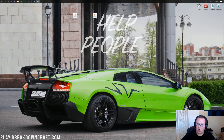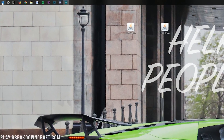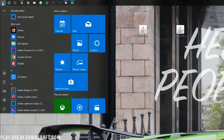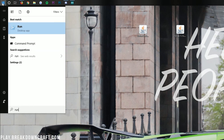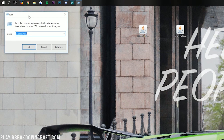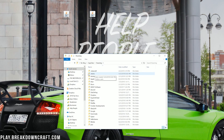Now we need to open up the Run application. Click on the Windows icon in the bottom left of your screen to open the Start Menu, then type 'run' and click the Run desktop app. In the Run app, type %appdata% and click OK. This will open up your Roaming folder.